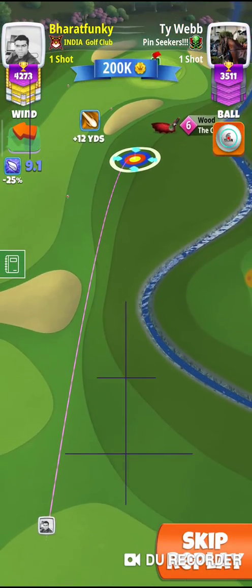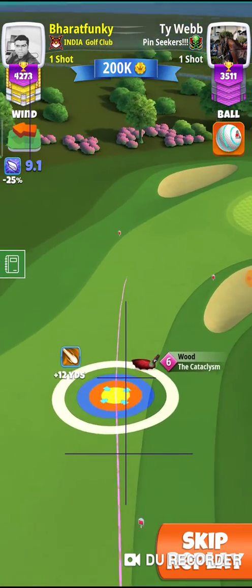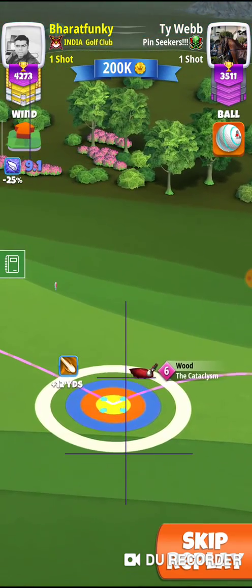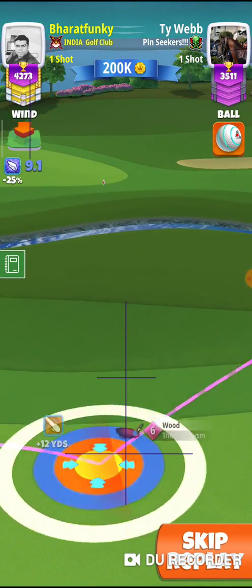So here I'm going to play the second shot with a Cataclysm — Cataclysm level six. I have level five, four, six, seven — any kind of Cataclysm. Depending upon your drive, you choose your topspin: two, two and a half, or one and a half. I'm going to adjust max plus ten first.